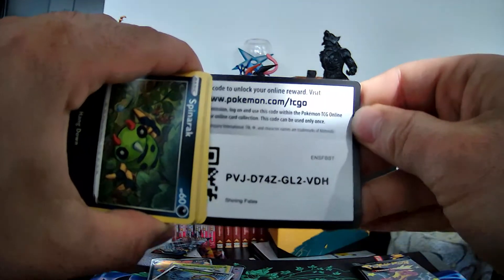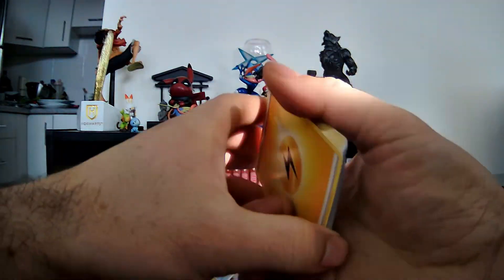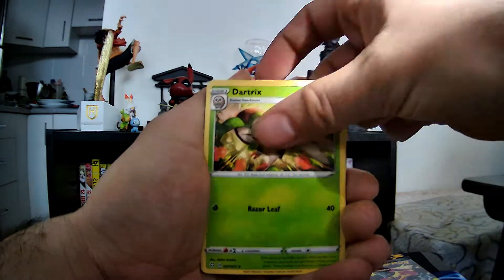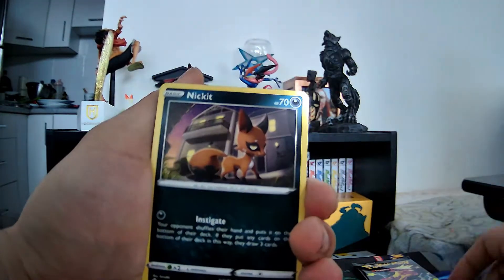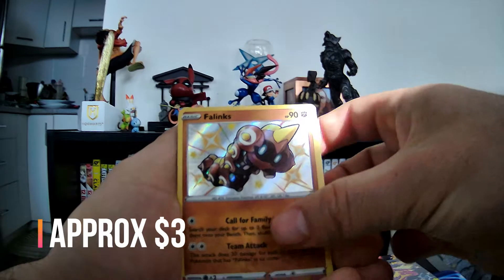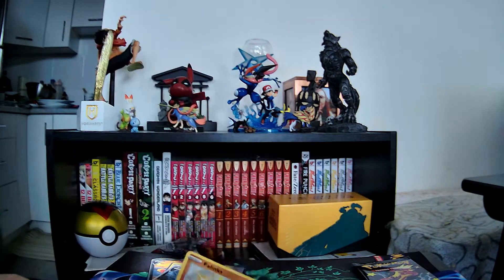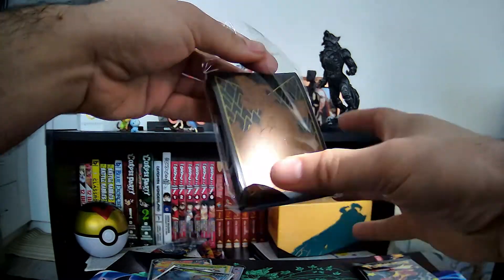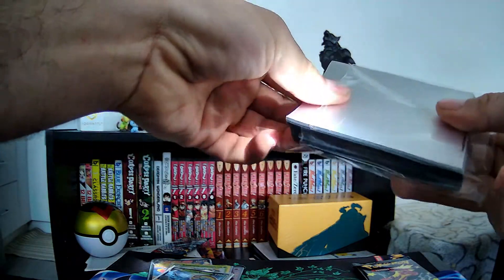Alright. Code card — throw that away. Lightning. Taking Cramorant. Rusted Shield. Dark Rex. Spinarak. Rawlit. Morpeko. And — Shiny Vaporeon! Yay! And a Manaphy. I do have the Shining Fates sleeves — we're using them.